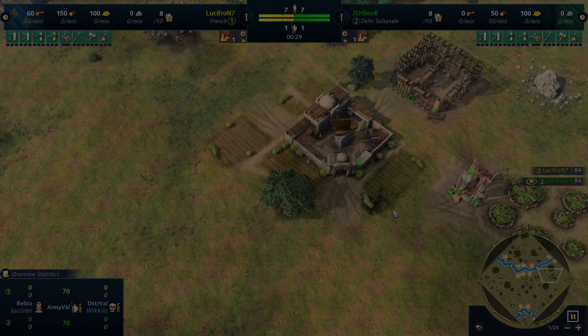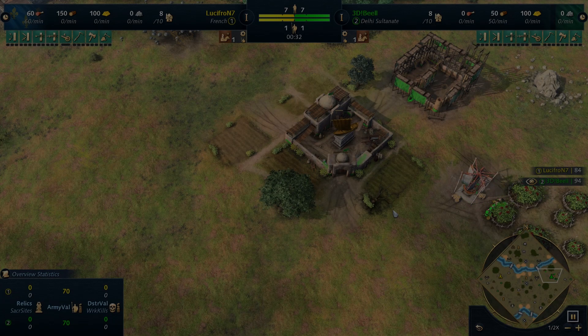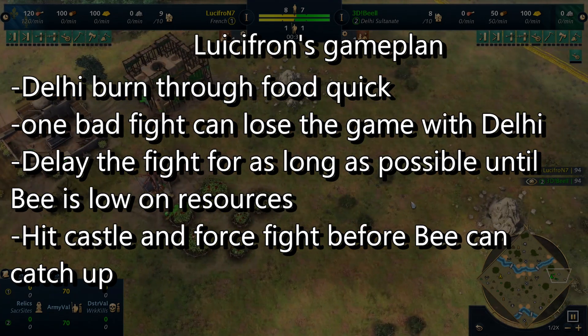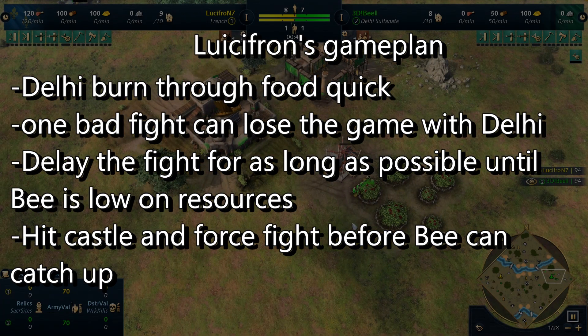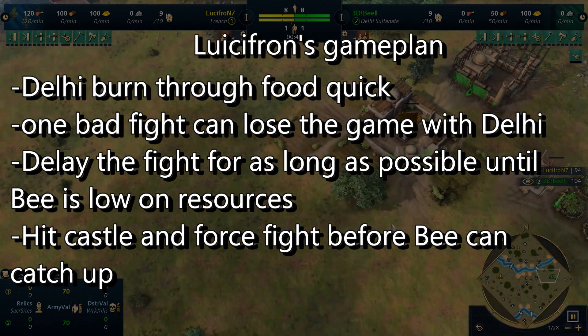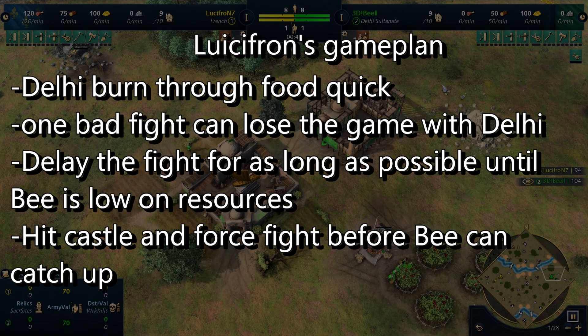Lucifron knows that Delhi loses steam as they lose food. They burn through food super fast - they're making unit after unit after unit. They go into Ghazis which are food expensive. Their berry civ gets a lot of food quickly, but they'll burn through it, and once they're out of berries, they just stop making units. So Lucifron's whole goal is: how can I extend this out to when B loses food, so I can take battle control and end them in a timing push?